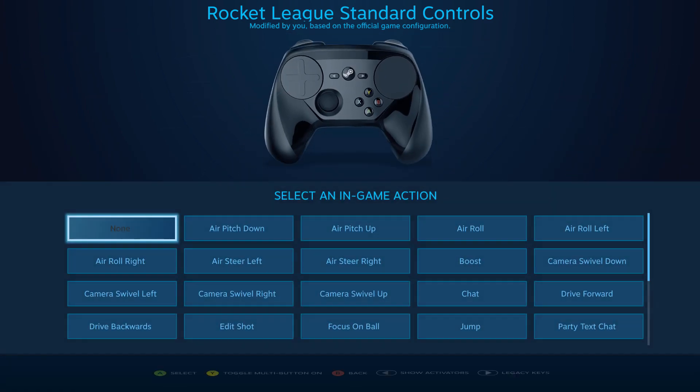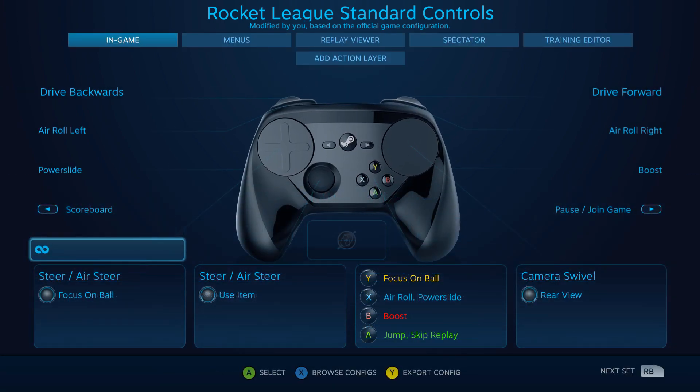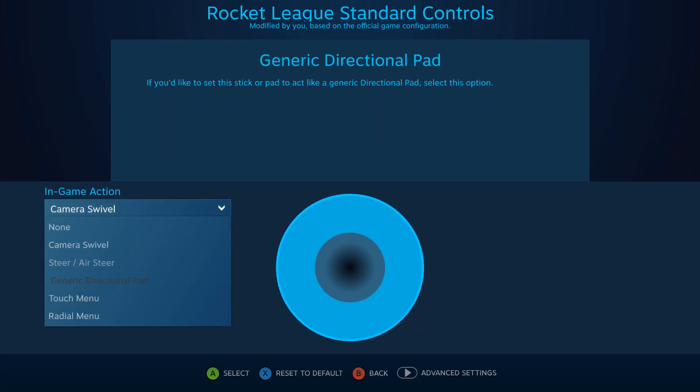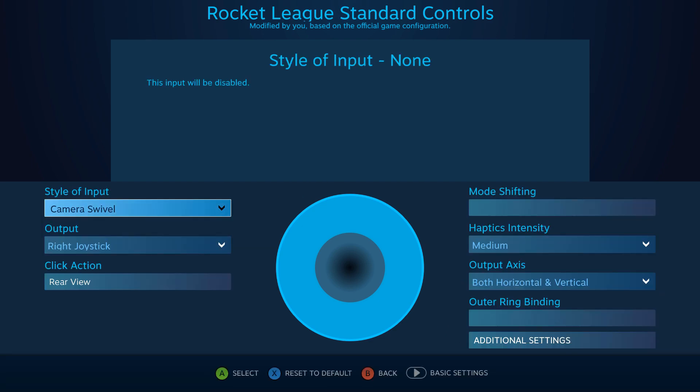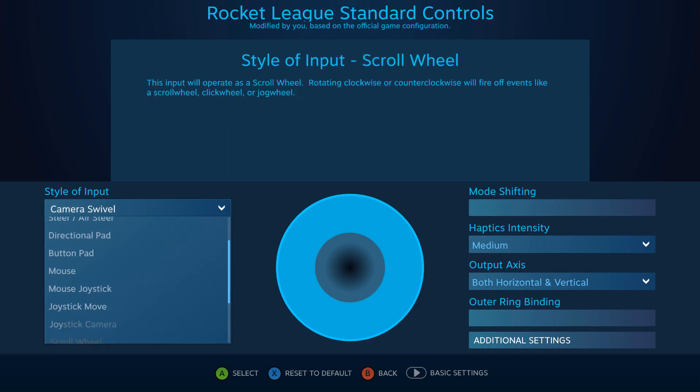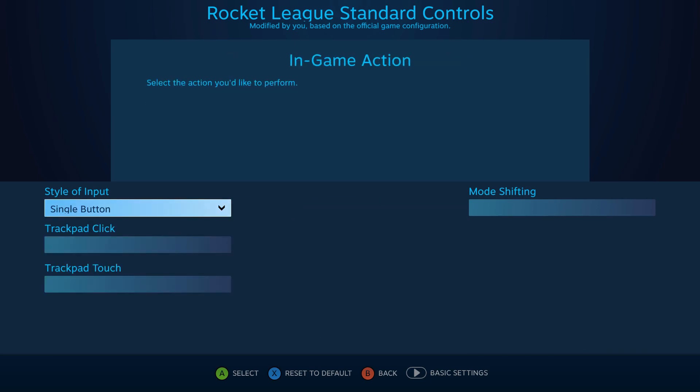I did run into a situation that I thought was going to be a deal-breaker though. I prefer to have my right pad set to the single button input style, and I use the entire pad for tap-to-jump. But single button wasn't an allowed input style for the right pad. Then I saw the contact-sensitive label for the start button — it said 'advanced settings,' where it used to say 'legacy settings.' I found my single button input style and was still able to apply a SIAPI action to the touch binding.